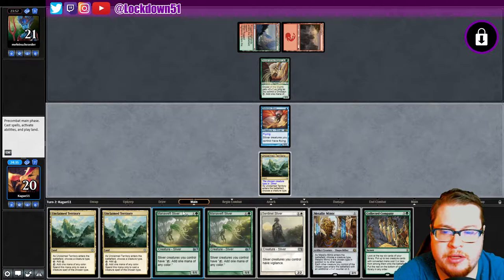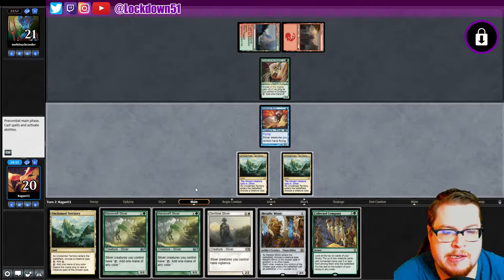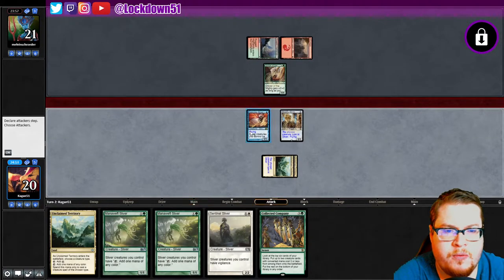We're gonna have to race a little bit, but that's not bad — a nice Collected Company. So how do I want to run this? I think I want to go Metallic Mimic. Next turn we'll have three mana, drop a Mana Swept into a Sentinel — yeah, seems reasonable. Sliver, okay, go for one.